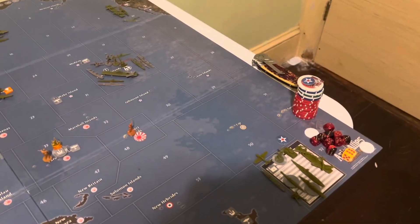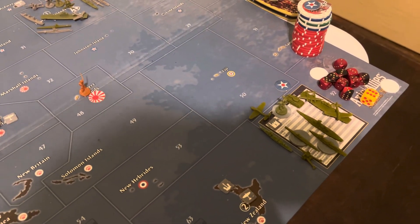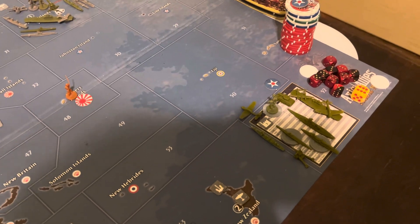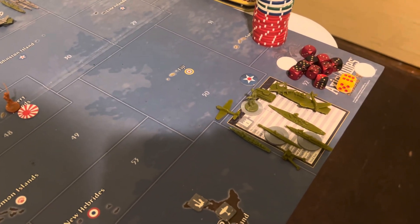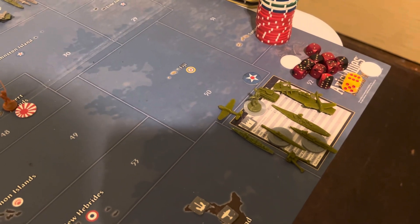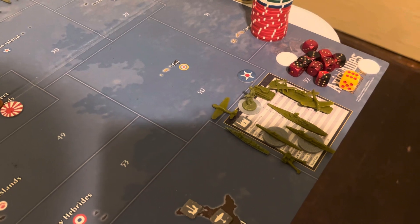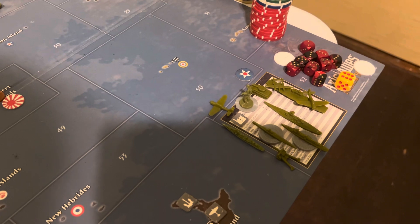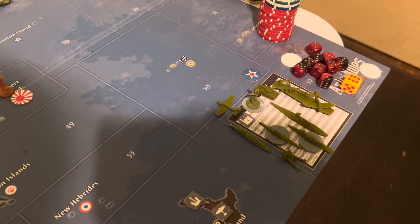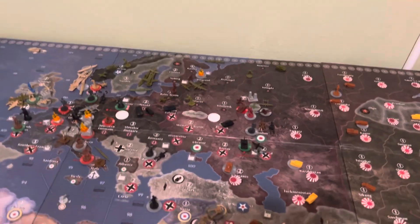It took Germany last turn, so they have quite the IPCs. They had 146, actually. So they're going to purchase two infantry, one tank, one artillery, three subs, four destroyers, two tacticals, one battleship, one aircraft carrier, one fighter, one tank, and one minor industrial complex. That will be 146 buckaroos.